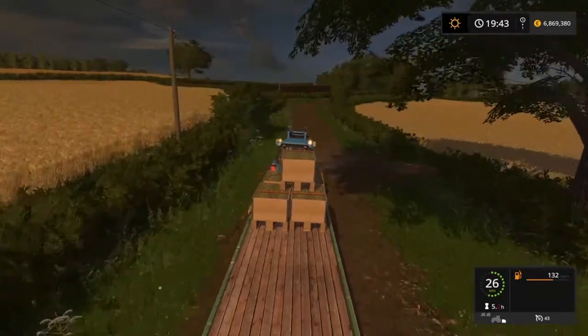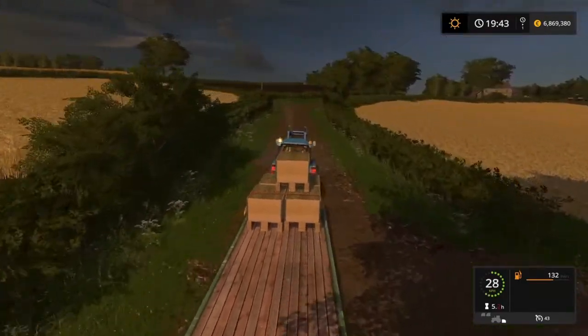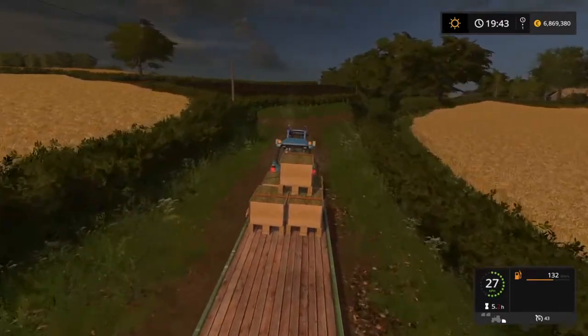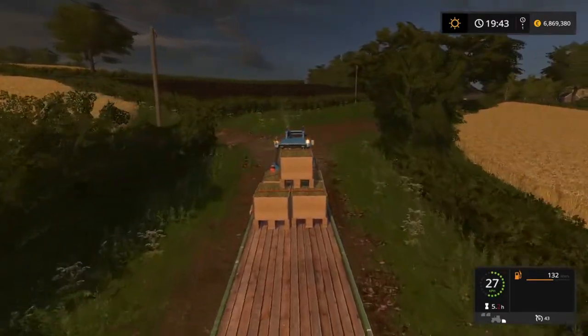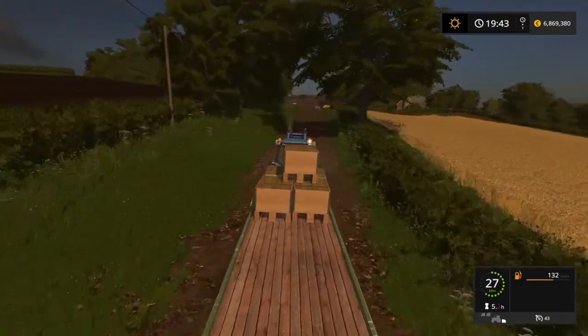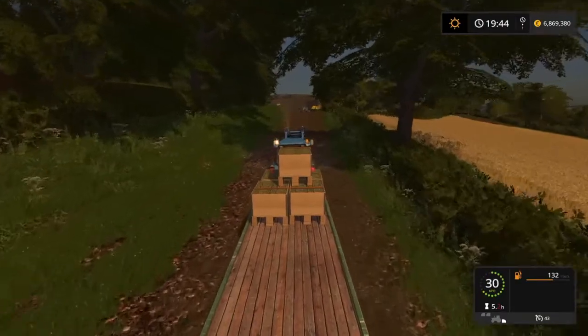In the background you can see me going to plant some poplar saplings. This map is Cobra Rock Park Farm, it's a multiplayer server map. If you want to play on the multiplayer server, comment it down below and I will give you the Discord link. Then you can ask me as many questions as you want.